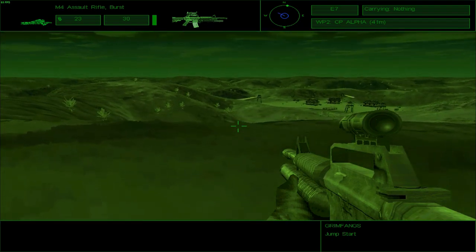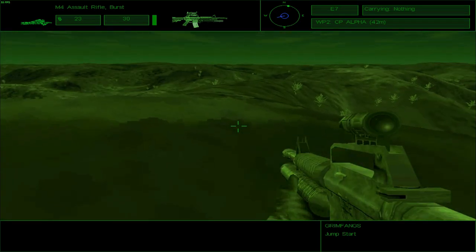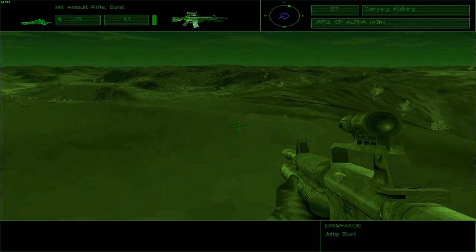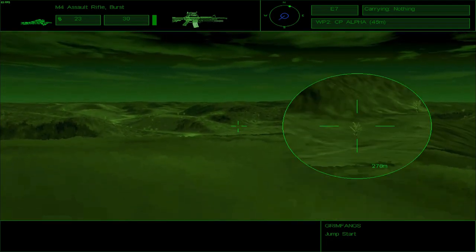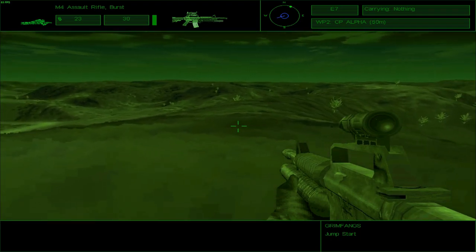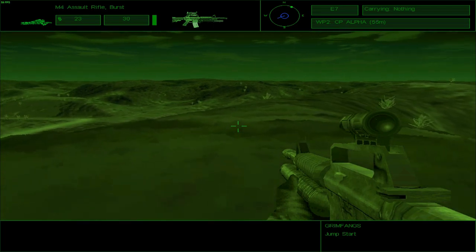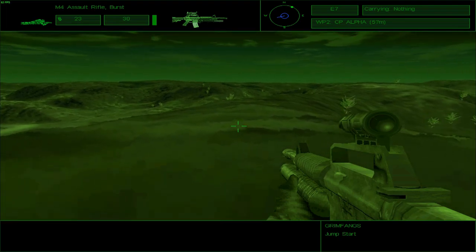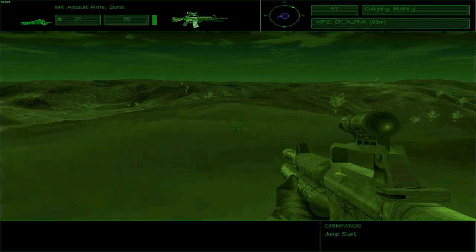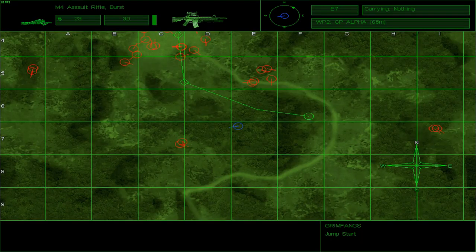I can see enemies from here, but should I engage them from here itself? I don't think so. What I'll do instead is go along this mountain trail. There you guys are — no, that's just a tree. I'll wait for Charlie and Alpha to come over and join me. Until then I'll just keep crawling along the face of the mountain like this, hopefully giving me a low profile and making it difficult to spot me. What I want to do is head to this objective marker.